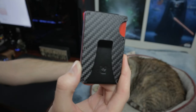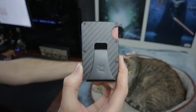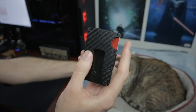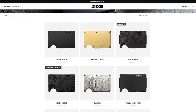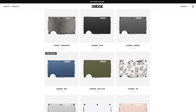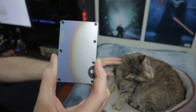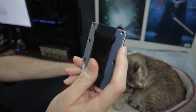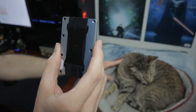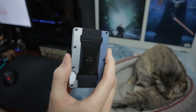This video is brought to you by the Ridge Wallet. It's light, sleek, and its industrial aesthetic provides a minimalist design with maximized functionality. It holds up to 12 cards plus room for your cash. There's over 30 colors and styles to choose from, including carbon fiber and burnt titanium. Check out the over 40,000 five-star reviews. Each wallet comes with a lifetime warranty, and they'll let you test drive it for 45 days and send it back for a full refund if you don't absolutely love it.